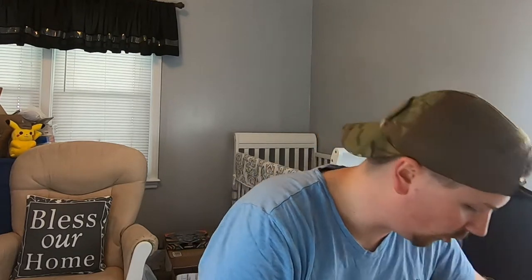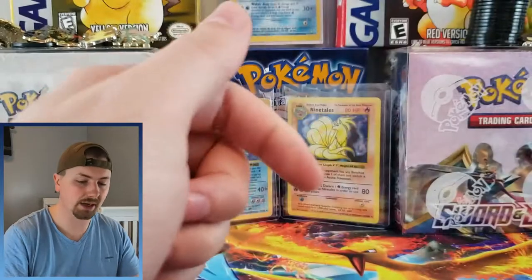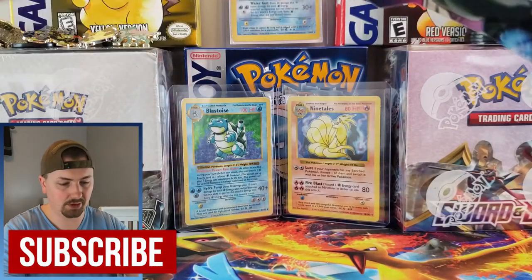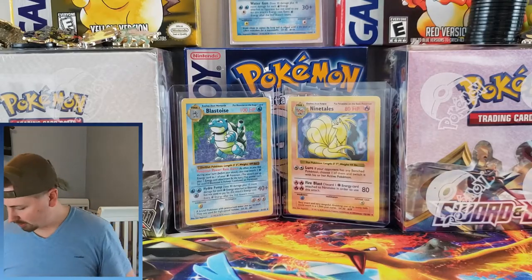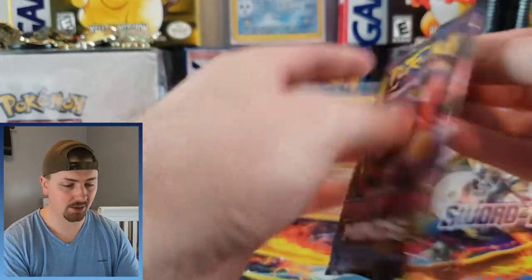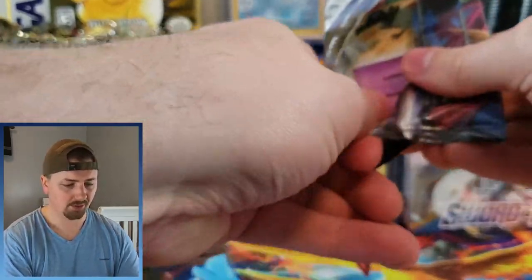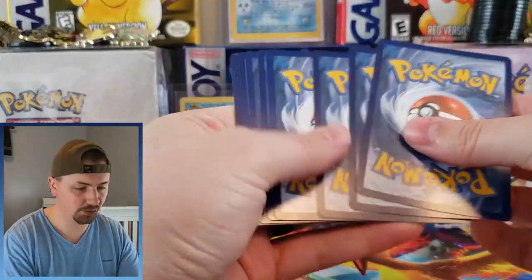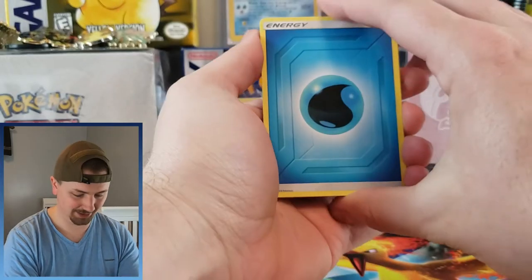That, my friends, is what we're planning for today — a lot of openings to accomplish. We're going to start off the right way with Unified Minds, because I think it's a really good set that just got overshadowed. I would very much love to pull that Mewtwo and Mew rainbow rare card, so let's see if we can pull it. I haven't opened as much of this set as I probably should have, again because of Hidden Fates.